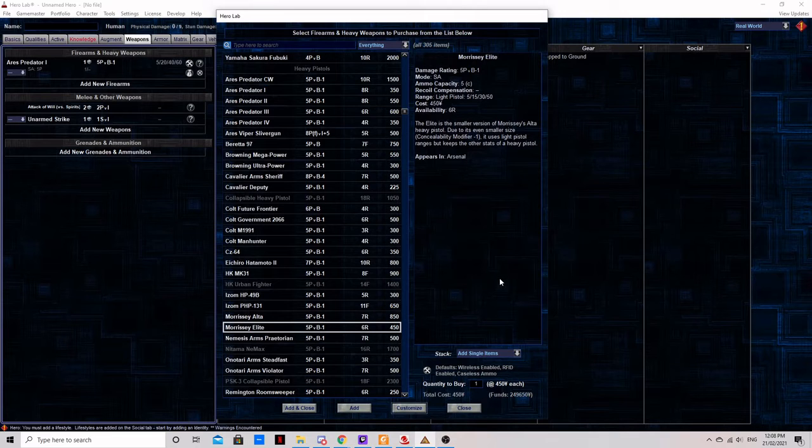The Morrissey Elite. This one comes in with a five-round capacity, which is dreadful, and it only uses light pistol ranges. However, it has a few advantages worth considering. Firstly, it does come with a laser sight, which is better than nothing. Secondly, like the Altar before it, it's fancy and stylish — something your face character can bring along to the right kind of social gathering.